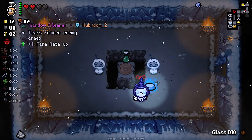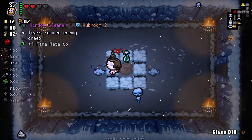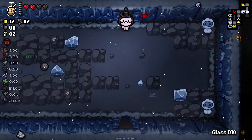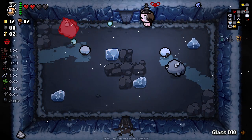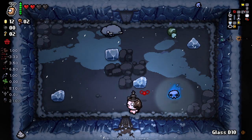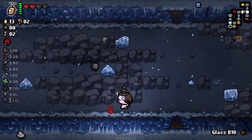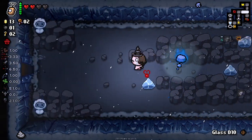Tears remove enemy creep, extra fire rate. So we got this anyway. That's really good — clearing out creep and then getting a fire rate increase is really nice. It's also changed our tear colors into this green color, I kind of like that. We only need two more coins, so we're not that far away from getting what we want here.